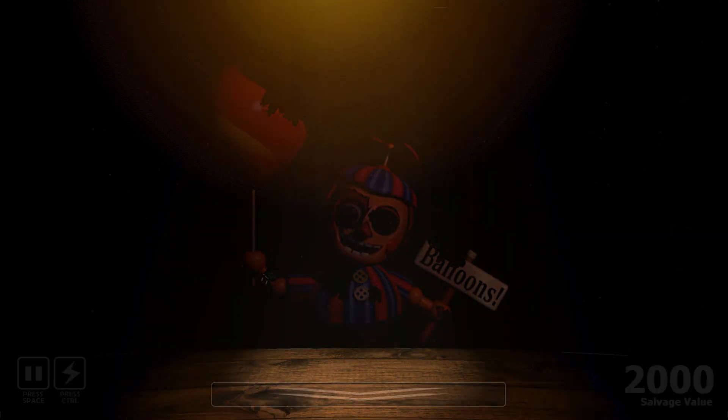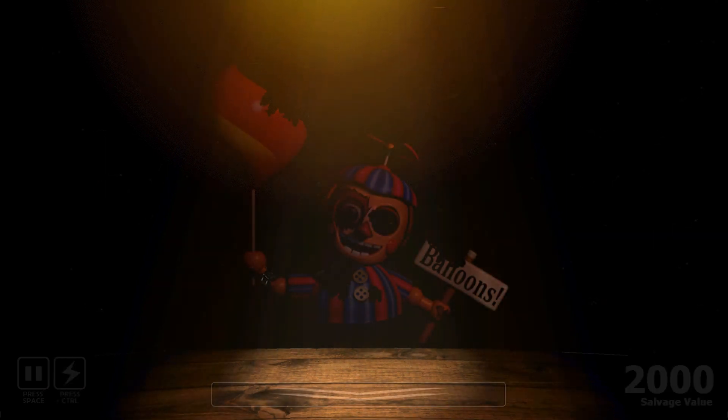You have chosen to proceed with the maintenance checklist. Remember, use your company-issued taser to return the animatronic to a neutral state if you feel that it's becoming unstable or aggressive. You can only use it three times before it begins to damage the animatronic and decrease its value.